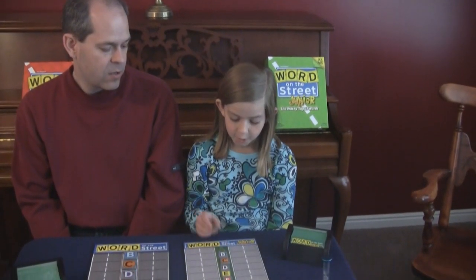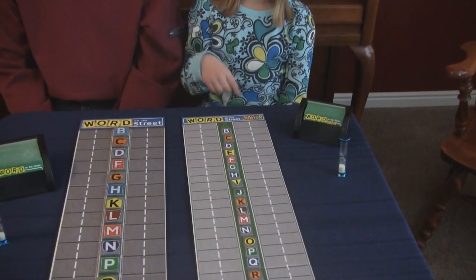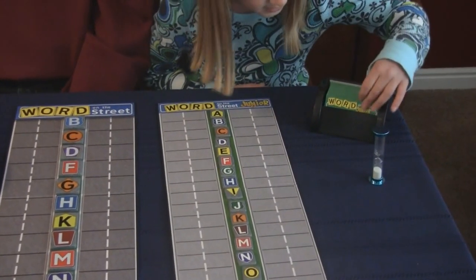So Brooke, how do you play Word on the Street Junior? Well, first the people split into two teams, and then you try to get eight tiles on your side — eight of these letter tiles. How do you get those tiles on your side?